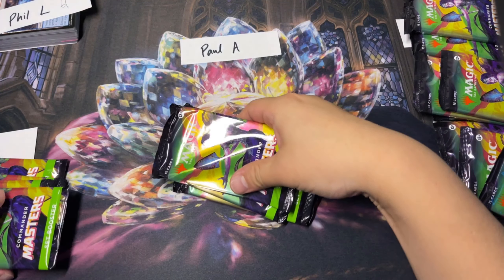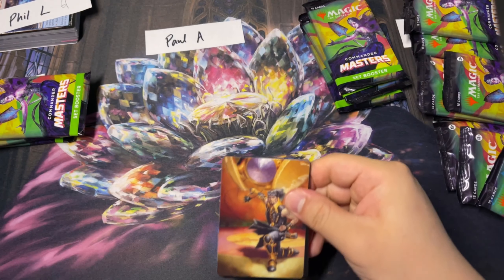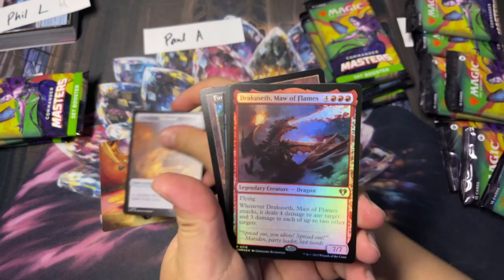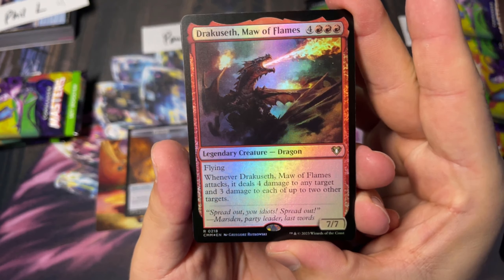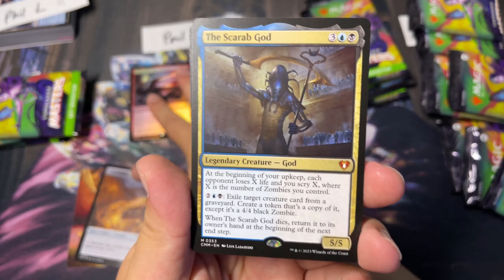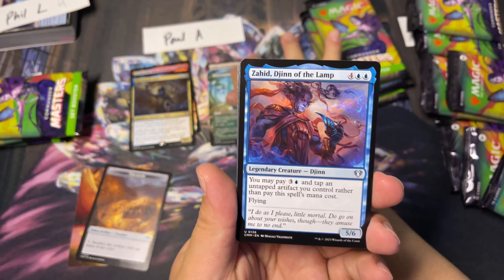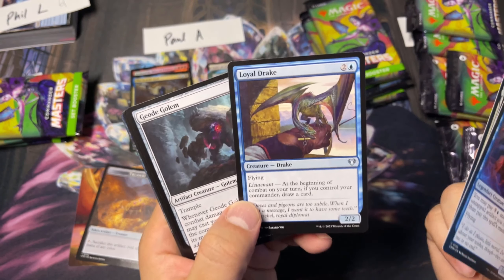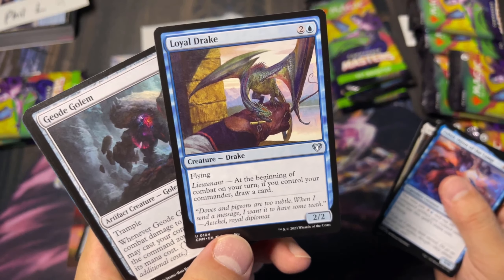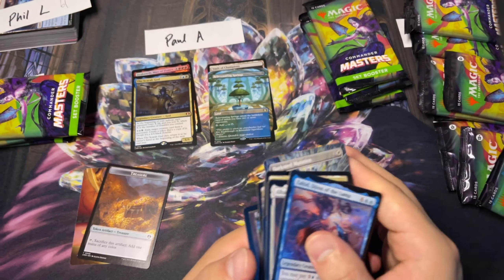Next we have Paul coming in. We got a beautiful art card — Chainer. And our first rare is Dracoseth, Maul of Flames, Vault of Champions, The Scarab God — nice, lovely reprint, one of my favorite creatures in the game. Rejuvenating Springs borderless — that's nice. Loyal Drake — this is such Drake with upside. Four thriving lands in a row. Very interesting.